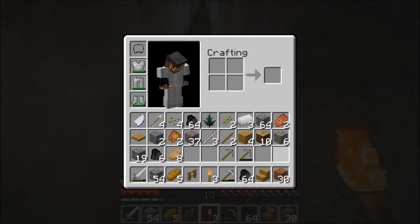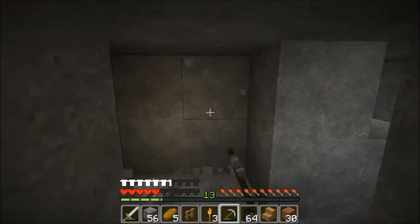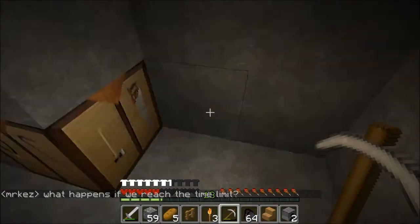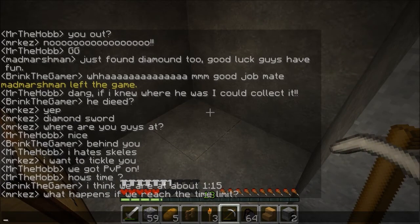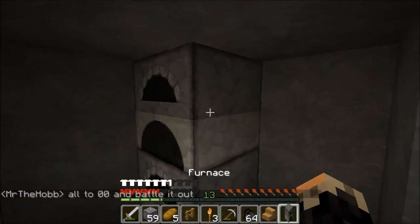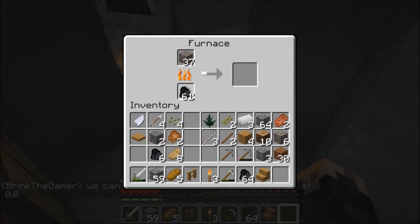I've got all the stuff I need here. Let's just make ourselves a bit of a space, whack a few furnaces in here because we've got lots of stuff. Let's have a look - yeah, a couple of furnaces. Let's cook some stuff. How much is that going to need? About... we'll give it four. Let's get this gold done, it's only going to need one.